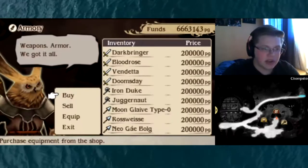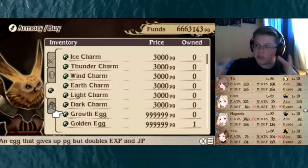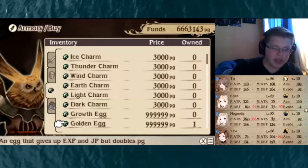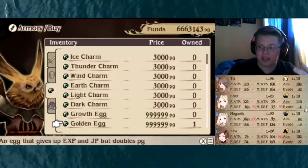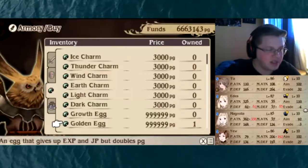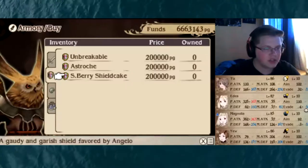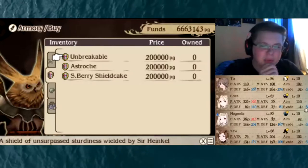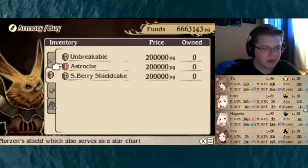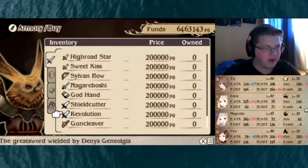You might be wondering how I got so much pg — I bought one of these Growth Eggs which doubles pg but doesn't give any XP or JP. I put this on Tiz, and that's how we got a lot of money. I had to grind to one mil first, bought this, and after that got all the way to 6.6 mil. Now let's look at what we need — I'll need one shield for sure, so let's buy the Unbreakable just for Tiz.